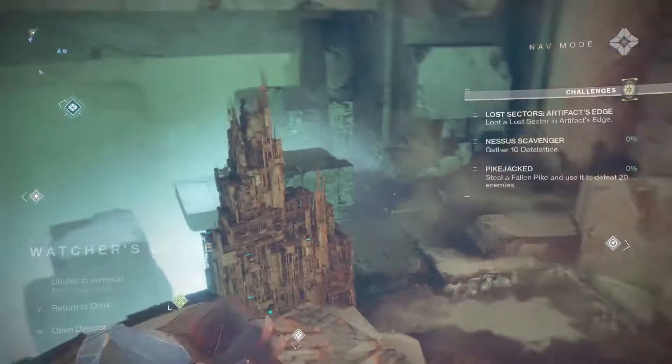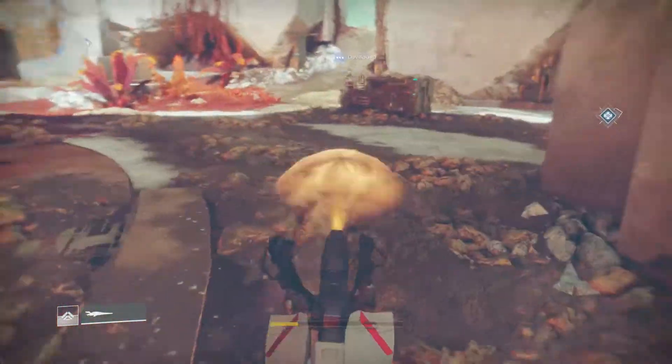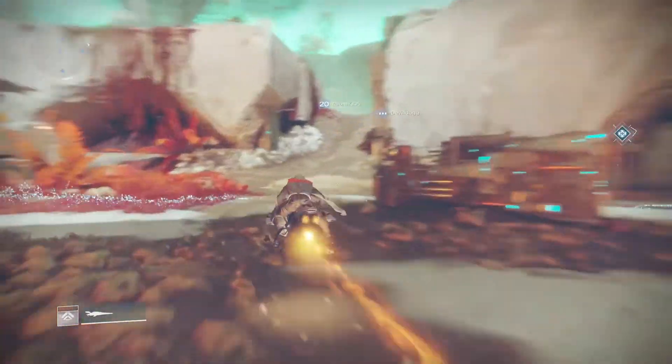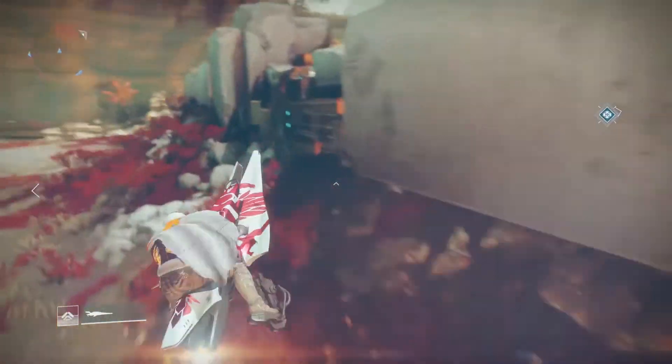When you're at 265, you can also go to Xur, because he drops exotic gear at 270. You can get a weapon and one piece of armor that drops at 270, which is helpful if you're lower than that.